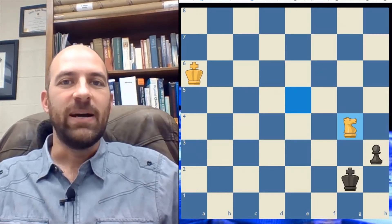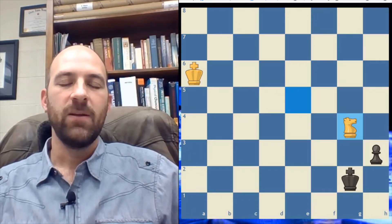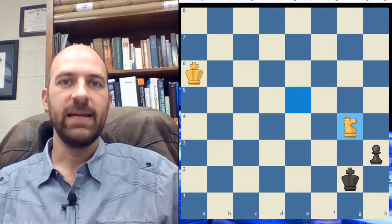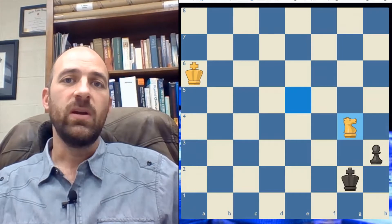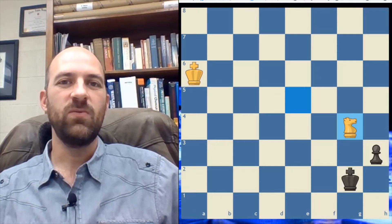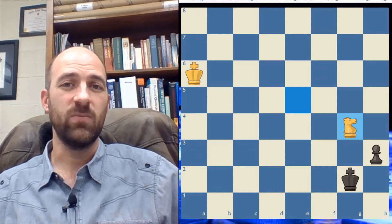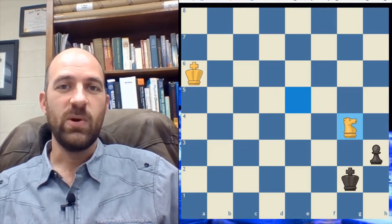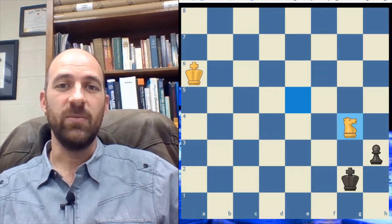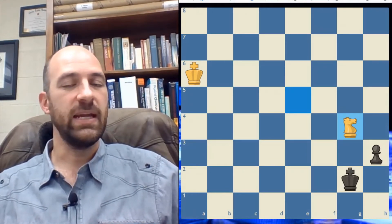Hey kids, I've learned a few things about some endgames recently that I thought some of you that were a little bit more advanced might appreciate. A lot of times when we're looking at endgame theory, we're trying to figure out how to take our position and win the game. But what happens when you find yourself in a position where you just can't win and you're trying to prevent your opponent from winning? Sometimes that extra half point is the difference between getting a trophy and not getting a trophy at a tournament. So we're going to look at a couple of ways to try to draw games that you can't win.